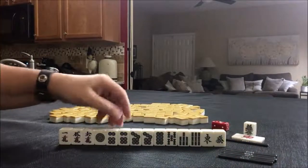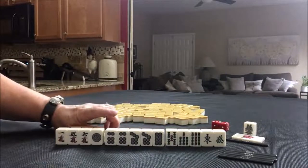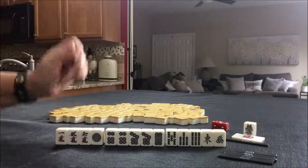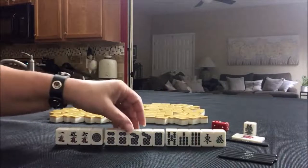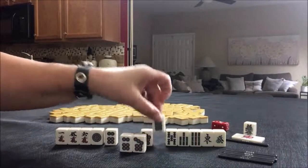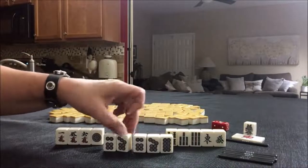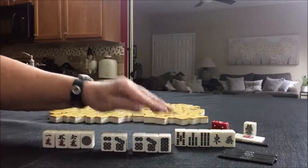I see a potential here for Iipeiko, also known as Pure Double Chi. It is concealed — the whole hand needs to be concealed. This is where you have two sequences in the same suit: six, seven, eight and six, seven, eight. We need an eight here for Iipeiko. That is a yaku.